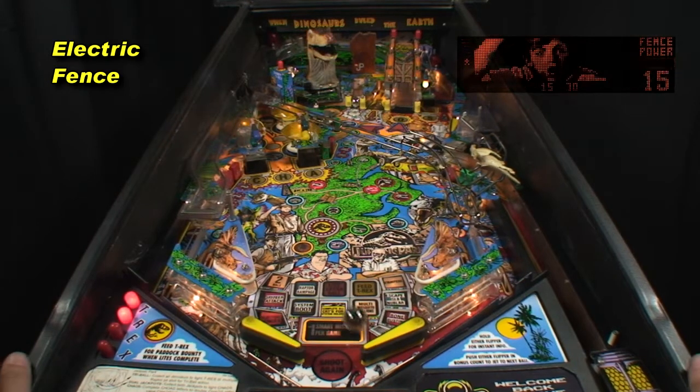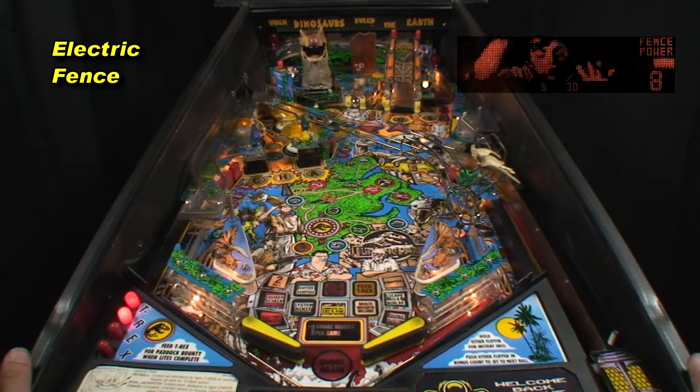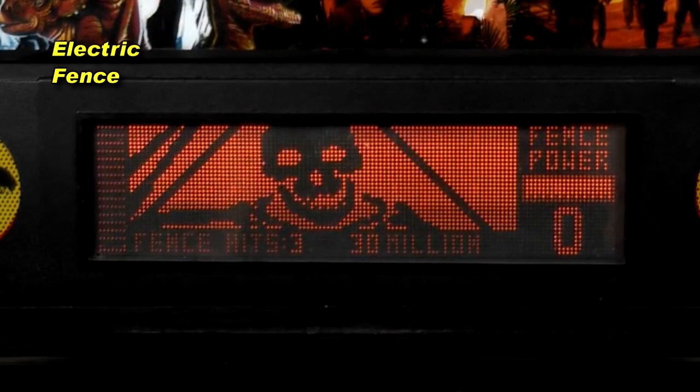Hit 20 slingshots or pop bumpers in 20 seconds for 30 million to save little Timmy from electrocution. As slings and bumpers tend to be wild shots, it's best to shoot elsewhere. Sorry Timmy!